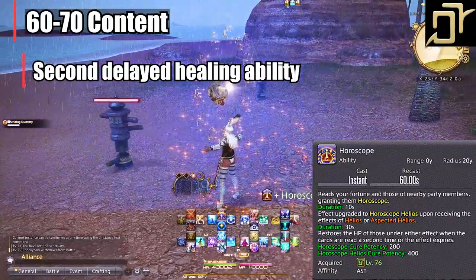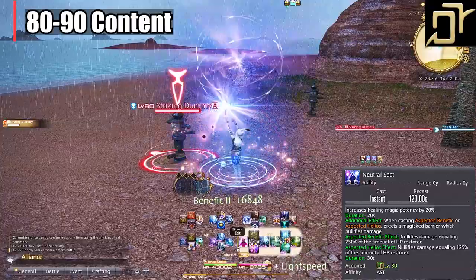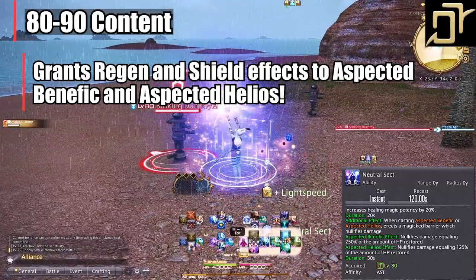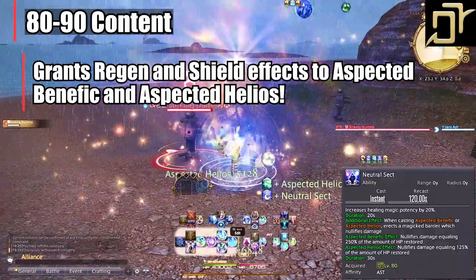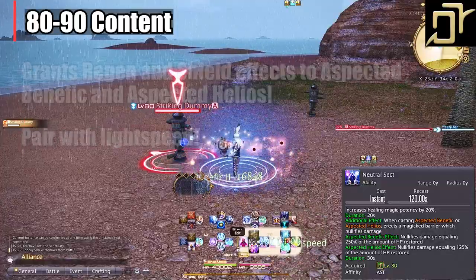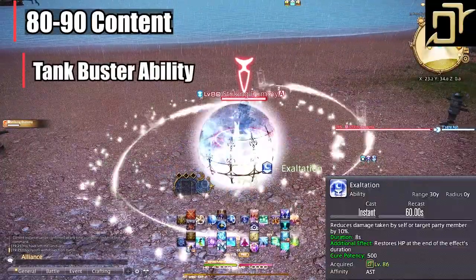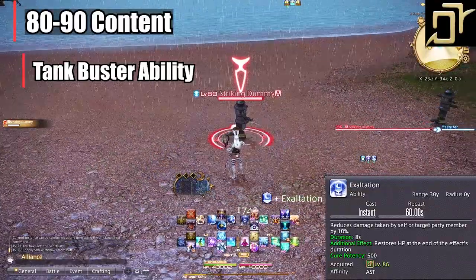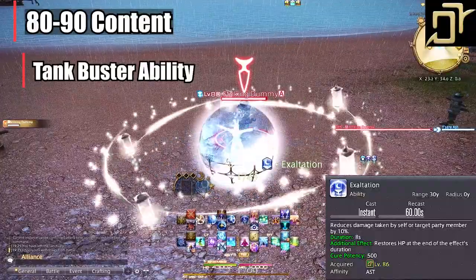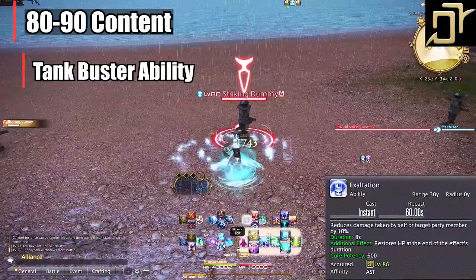Level 80, Neutral Sect. They did not change this ability, which is awesome — it grants a regen, a shield, and a 20% healing potency buff. This is still as game-breaking as ever. I generally hold onto it if I struggle in a dungeon or a boss is massacring DPS who are standing in AoEs. Paired with Lightspeed for technically instant GCD heals, it's pretty legendary and usually more than enough for a sticky situation. Level 86, Exaltation. This is the truest tank buster cooldown — damage mitigation plus a heal after the effect ends. I use this on trash pulls right after Aspected Benefic or when the tank pulls their second mob. It mostly shines for huge tank busters from levels 80 to 90 and usually lines up for the next tank buster on cooldown. Don't sleep on this for trash pulls — cast it as the tank approaches the second mob for easy damage mitigation.